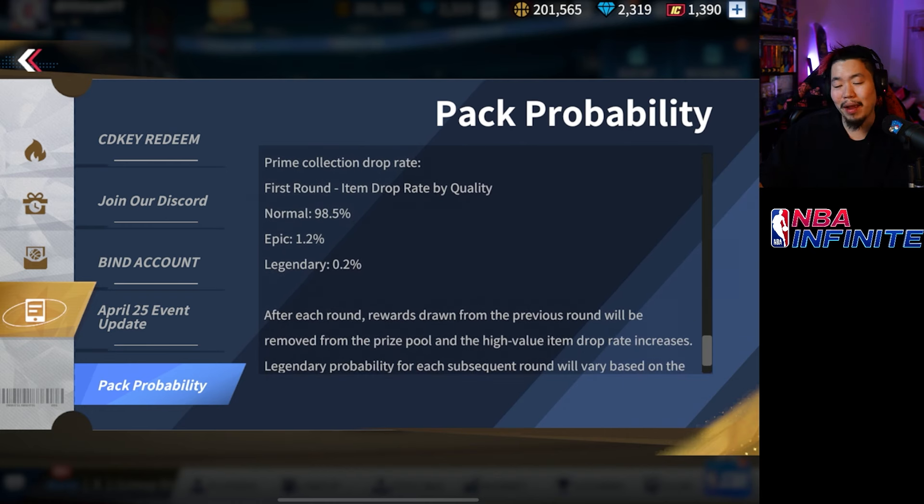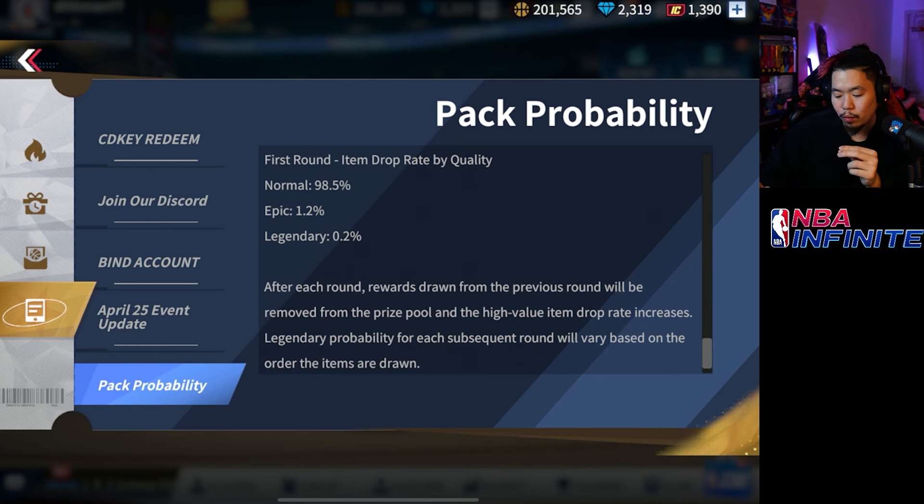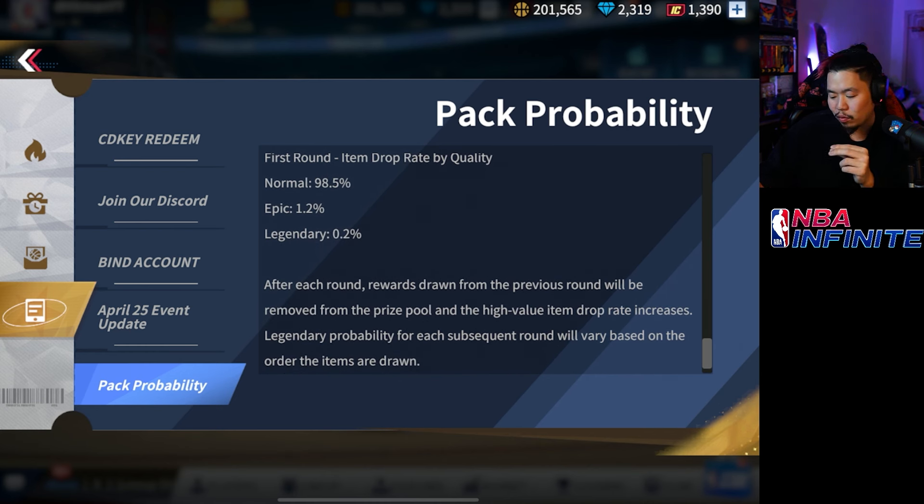Looking at the odds: there's a 98.5% chance to get a normal pull. It might feel predetermined within those because I feel like everybody's gone 60k gold, and I don't know if anybody's ever pulled a legendary on the first pull — let me know in the comments. The epic is 1.2% and the legendary is 0.2%. After each round is drawn, the previous round is removed from the prize pool and the high-value items drop rate will increase.